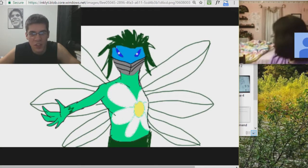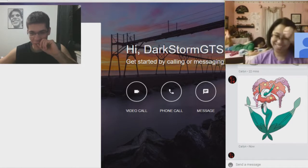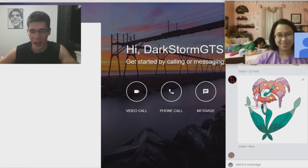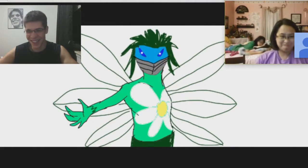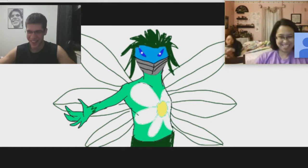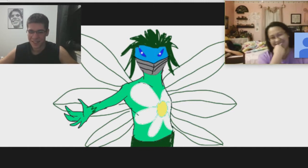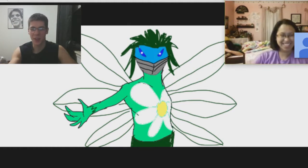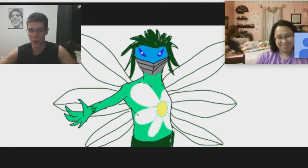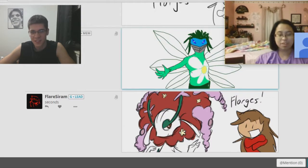What's this one called? Florges. I don't know if it's far off from mine or not — I was kind of close on the color scheme I guess. Now you're ready to see mine. Brace yourself. He kind of looks like a Naruto character. Oh my God. I tried to do like the fairy wings on the back — I tried to make it look like flower petals almost. Yeah, I see it. Wow, that's actually really good looking. Thank you.